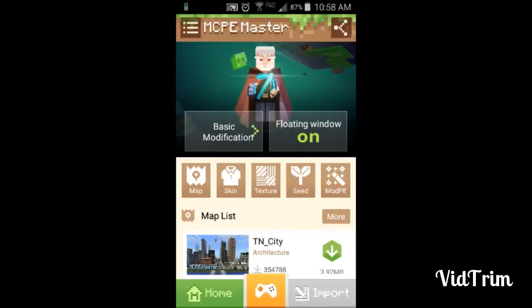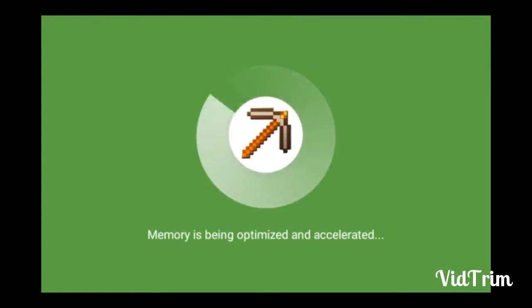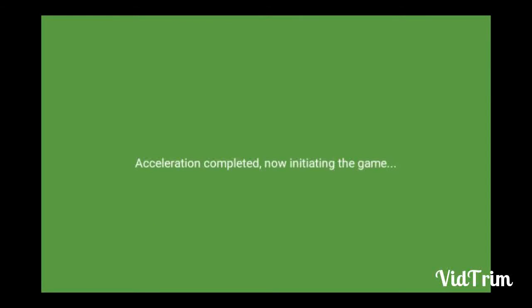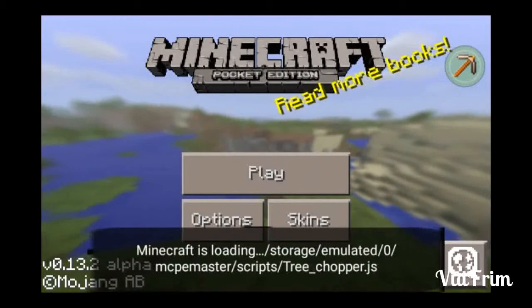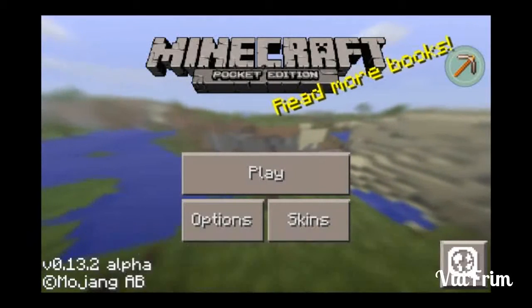If you hear any background noise, that's my sister. The controller icon at the bottom in the middle is what you click on to get into your game. I forgot to get my texture pack back, so I can show you a quick little feature here — when you're on the home menu, if you hit the back button...